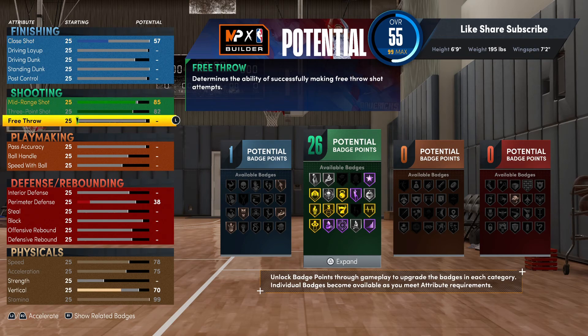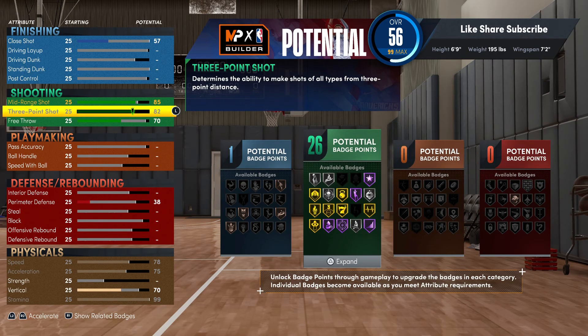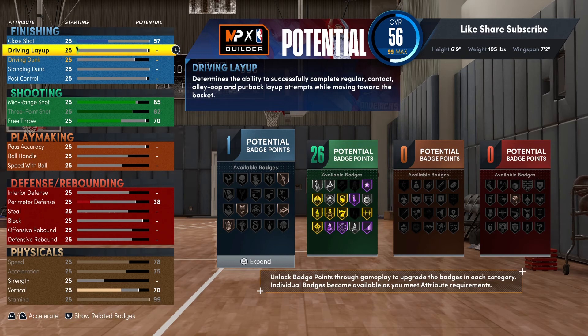Putting the mid-range up, we got the gold high-zone hunter - well, at least the silver - and you do want to put that on. Hall of Fame volume shooter you could use too. You got enough badge points. With 26 shooting badges on this build, you're gonna be able to space the floor and come down and punch it whenever you want.